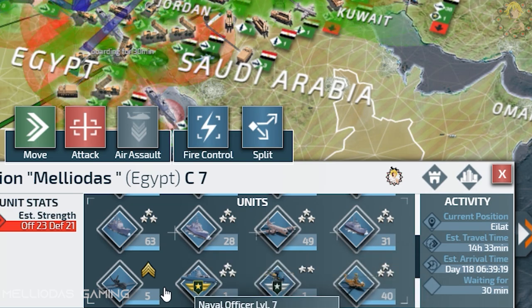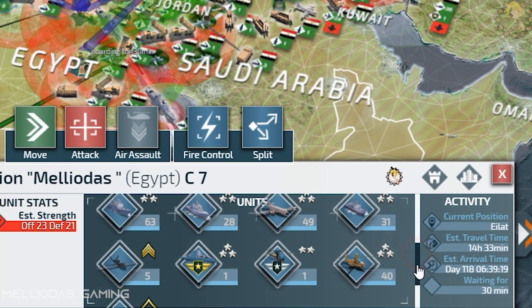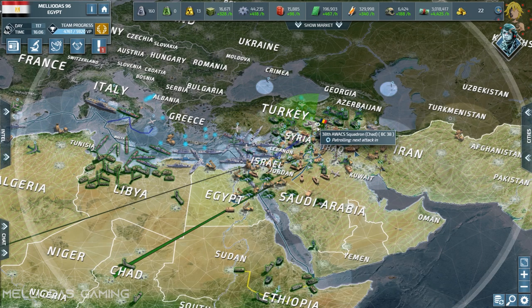For the air force, I have 40 max level attack helicopters, one rotary wing officer, my max level naval officer — an admiral — and 5 level three drones. I need the drones for inspection and spying purposes, to see what the enemy has and what they are doing.